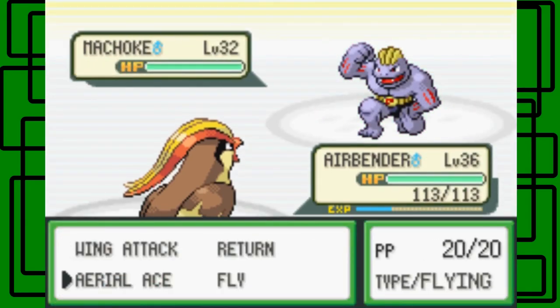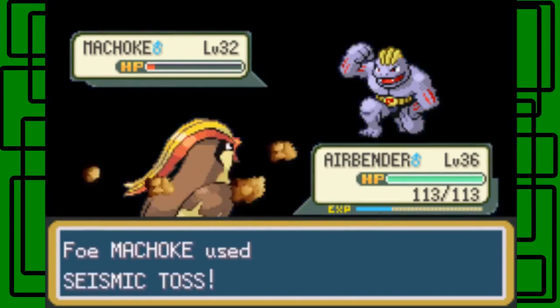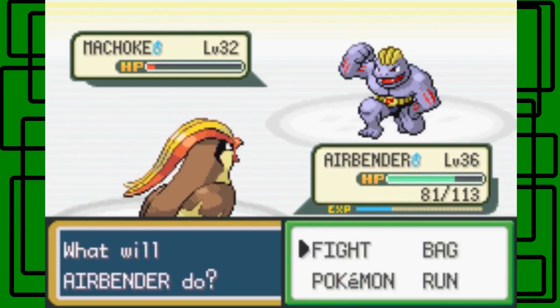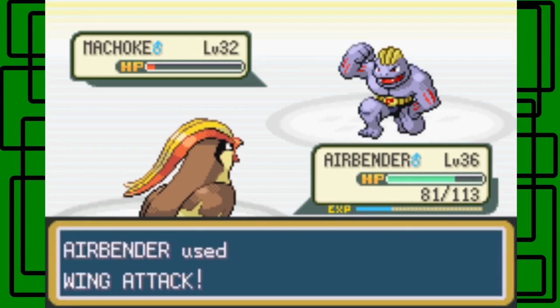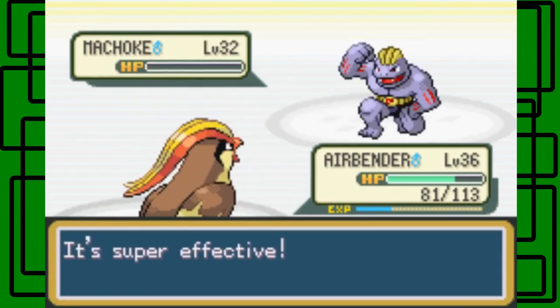We'll go for the wing attack and see how much this does - it'll be super effective. Seismic Toss is going to do 32 HP on Airbender because seismic toss does damage equal to the user's level. That Machoke was level 32, so it did 32 HP on Airbender. Let's do the wing attack to finish it off.